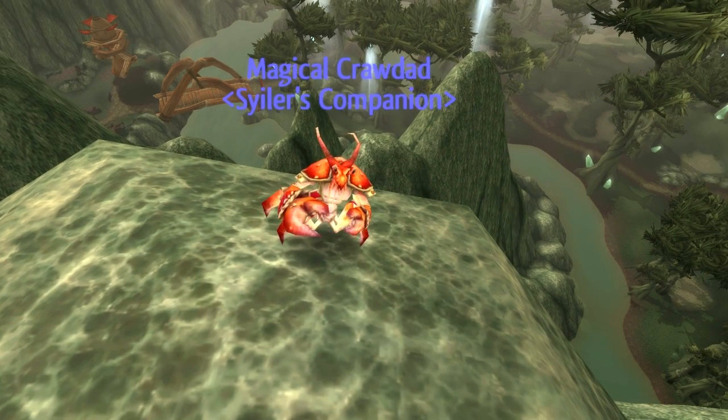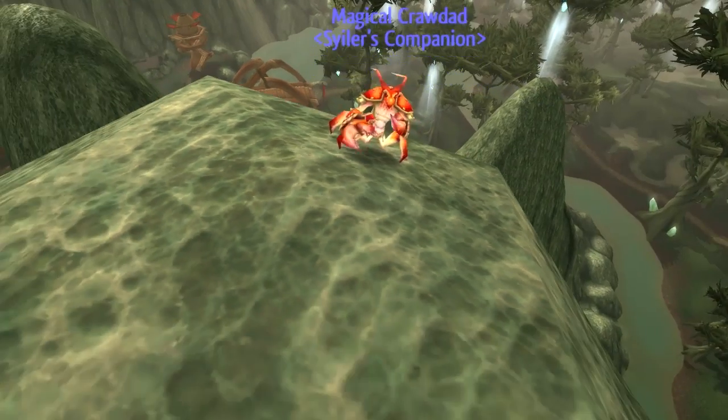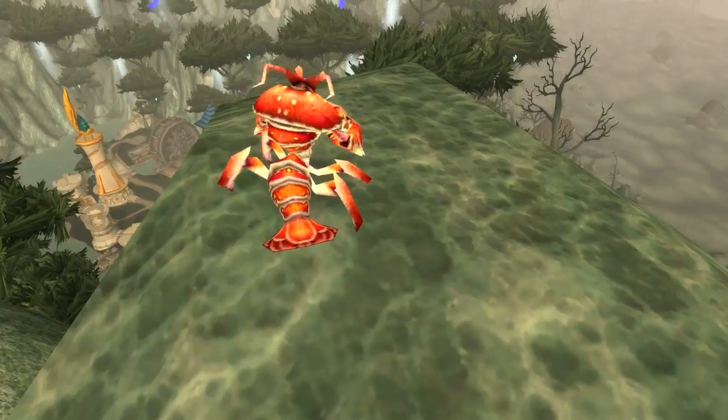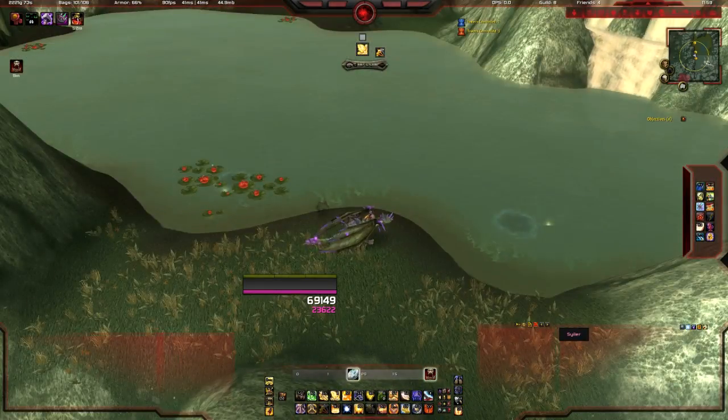What's up guys, Scylla here with another guide for you. This is going to be a companion pet guide on how to get the Magical Crawdad pet, also known as Mr. Pinchy. Now this is a pretty cool looking pet, but it's kind of rare, and that's only due to how kind of difficult it is to get.